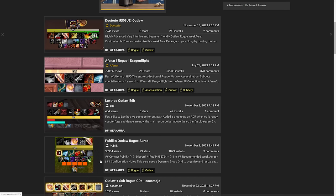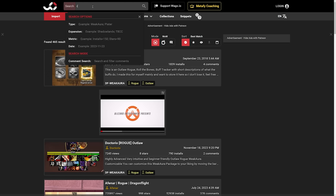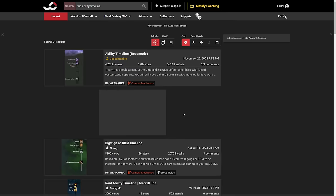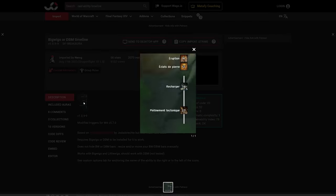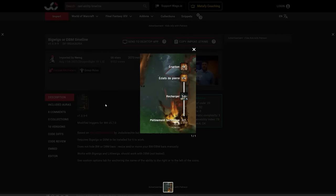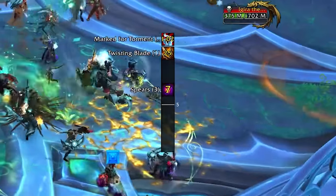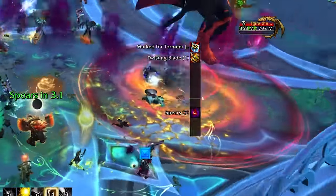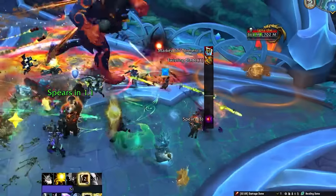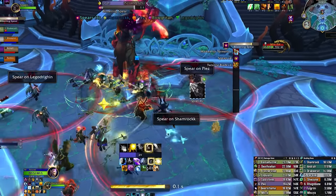Since you are already on wago.io, look up Raid Ability Timeline. There are a bunch of variations of this, and the one we recommend is the Big Wigs or DBM Timeline. This is the most requested WeakAura on our channel — it links to your Deadly Boss Mods or Big Wigs/Little Wigs add-ons, and displays boss mechanics as a scrolling WeakAura. You can condense all of the tactics and mechanics of a boss fight, raid, and dungeon alike in one simple scroll-down tool.